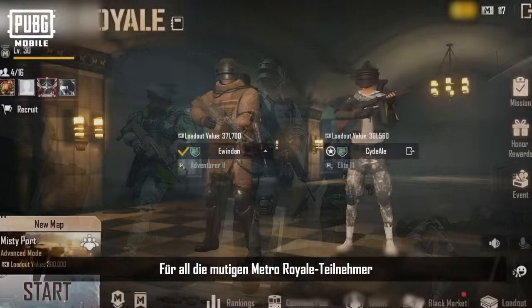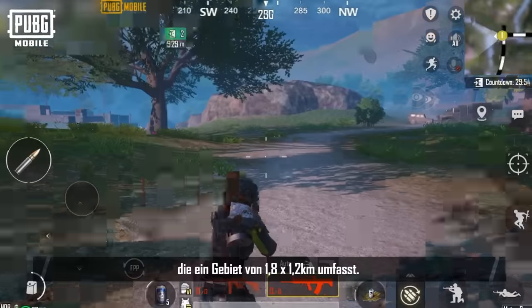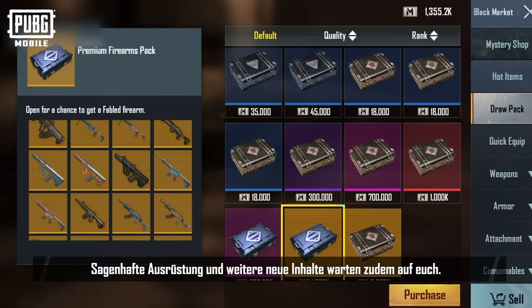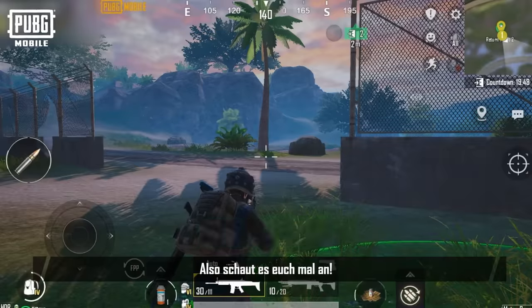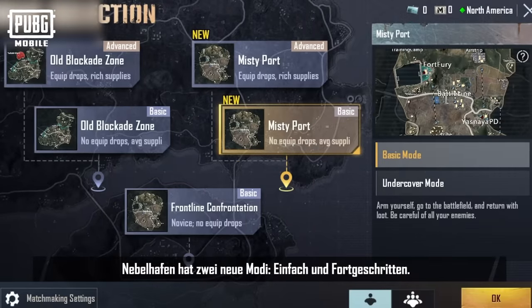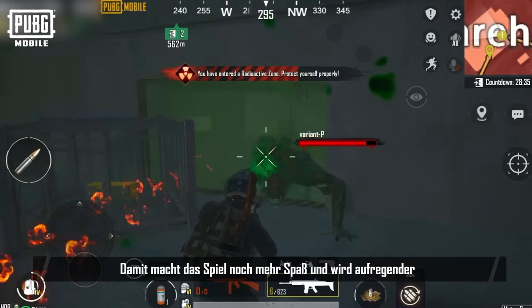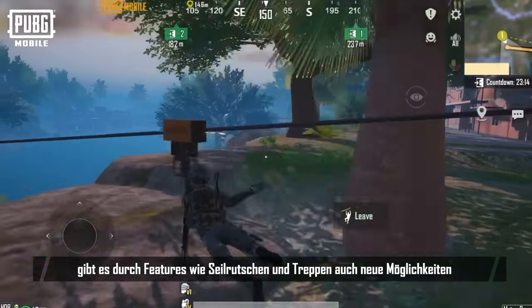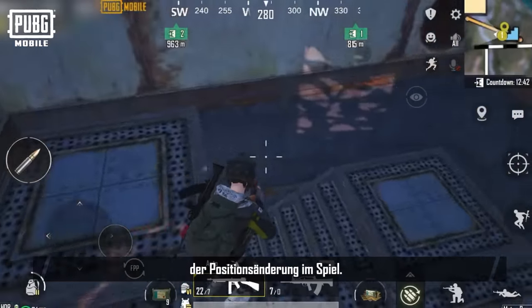For all the brave Metro Royale participants, we've added a new Metro Royale map, Misty Port, which covers an area of 1.8 by 1.2 kilometers. Fabled equipment and other content also awaits, so be sure to check it out. Misty Port has two modes — basic and advanced — bringing more fun, excitement, and supplies to the game. There are also new ways for players to change positions, with features like the zip line and stairs.